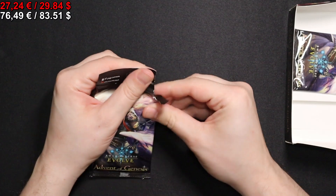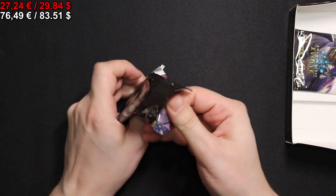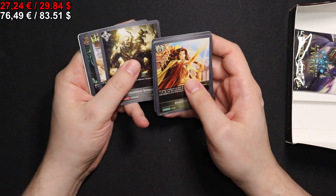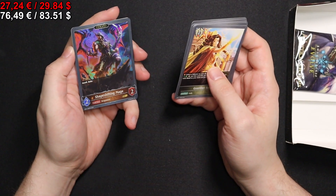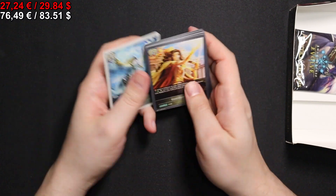Second to last pack. Getting another Legendary would be nice. Goblin Mount Demon, Maid Leader, Ayela, Dragon Knight, an Evolved Shapeshifting Mage, and a Holy Falcon.